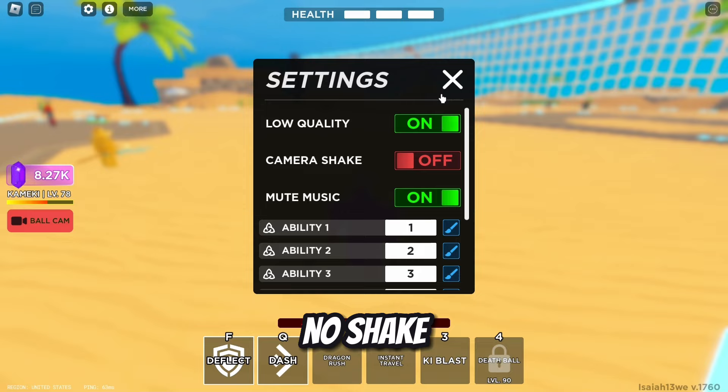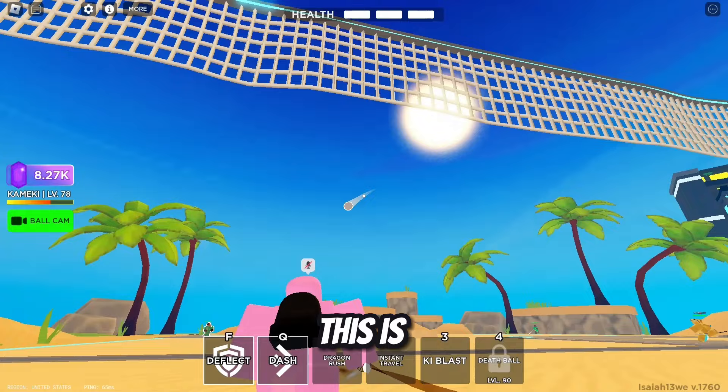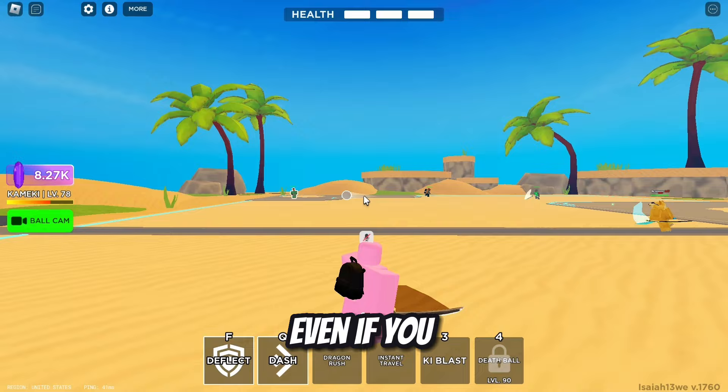If you want to always chase the ball on the left side of the screen, select ball cam. For people who do not want to curve balls, this is very helpful. As you can see, this follows the ball everywhere even if you are in shift lock.